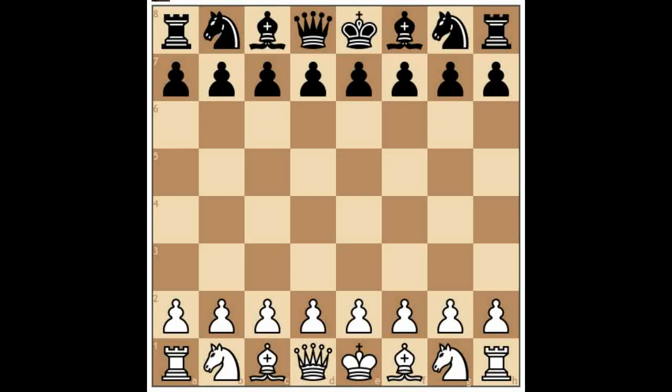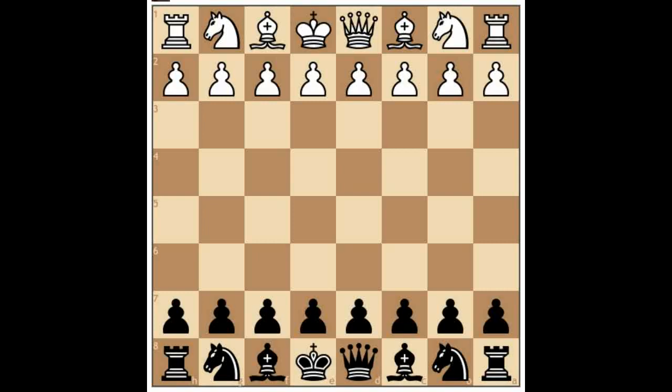Welcome to this chess video. We're going to look at how we can beat up pet opening systems that our opponent employs. Pet opening systems are openings that are sometimes not considered very mainline but are played by amateur players, sometimes in the hope of surprising us. For example, we might meet something like 1.b4, the so-called Polish opening or Orangutan opening, and when playing live chess we can be surprised by this and get into trouble.